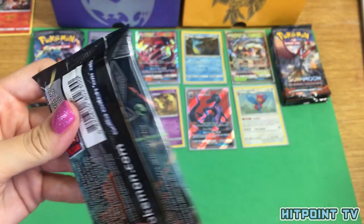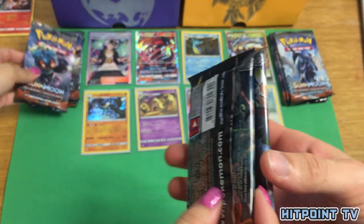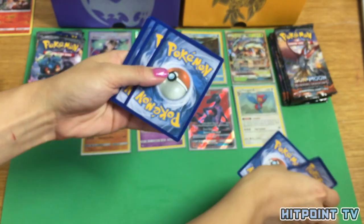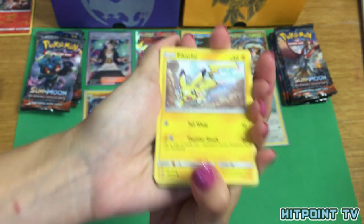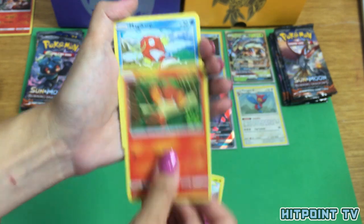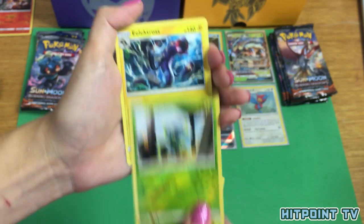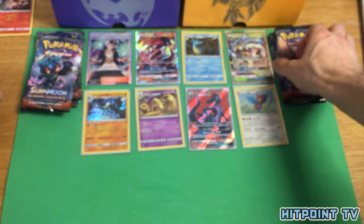This pack feels thicker than the others — hopefully that means it's foil. Pikachu, Pancham, Cutiefly, Pancham, Magikarp, Hitmontop, Solrock, Guzma — ya boi! A pretty Dewpider, and Electross Non-Holo Rare. I guess that didn't prove your theory.